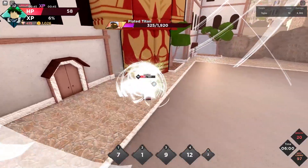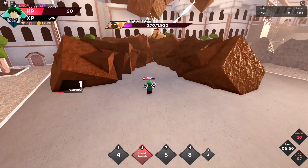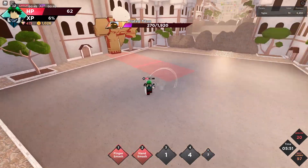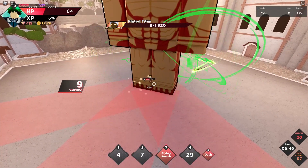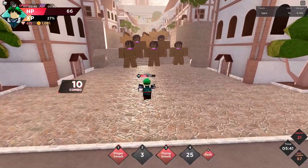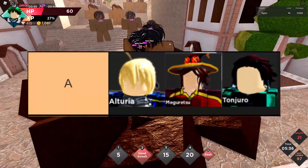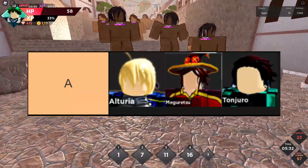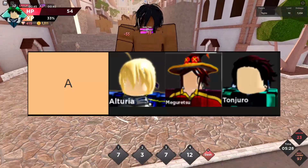Now we're into the A-tier, and all of these characters are really good. If your favorite character is someone like Tanjiro, you can use these characters over the S-tier ones because A-tier characters are enough to handle 99% of raids. The A-tier characters are Alturia, Eguretsu, and Tanjiro. I won't go into full detail, but these characters are insanely broken — they have a ton of i-frames, a ton of damage output, and great AOE moves.